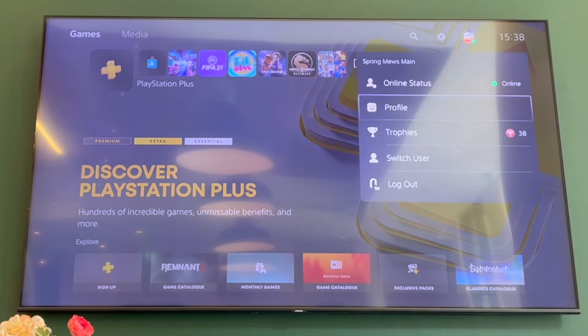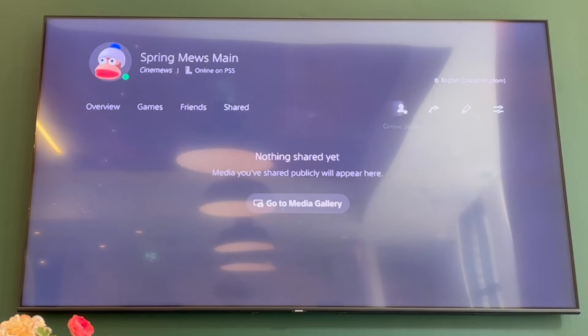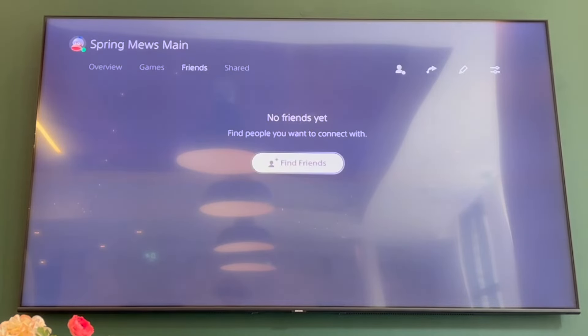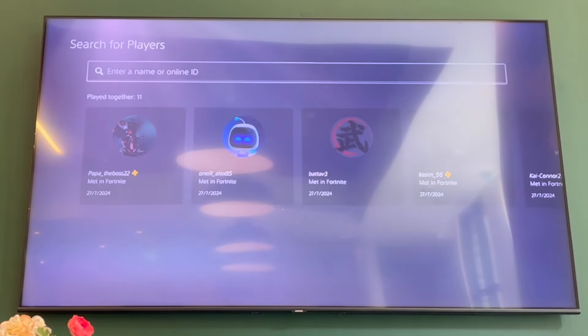Then scroll down to Profile and click X there. Next, scroll along on the right-hand side until you get to the Friends section, then go down to find the options available there.